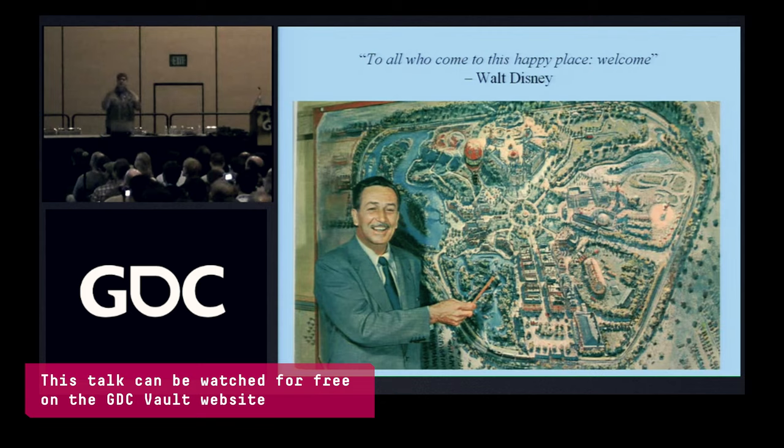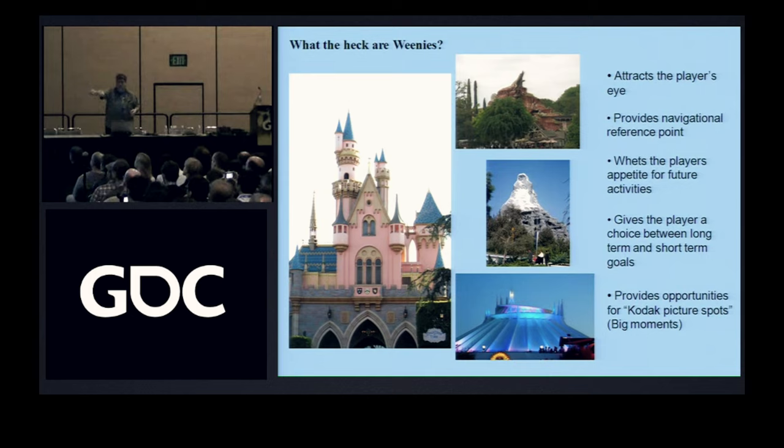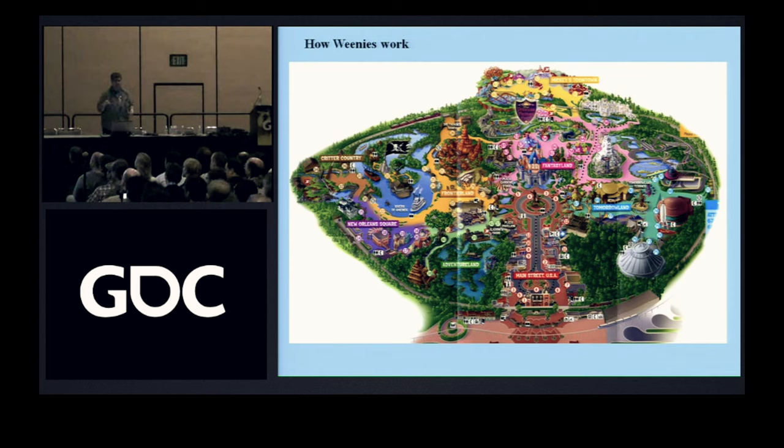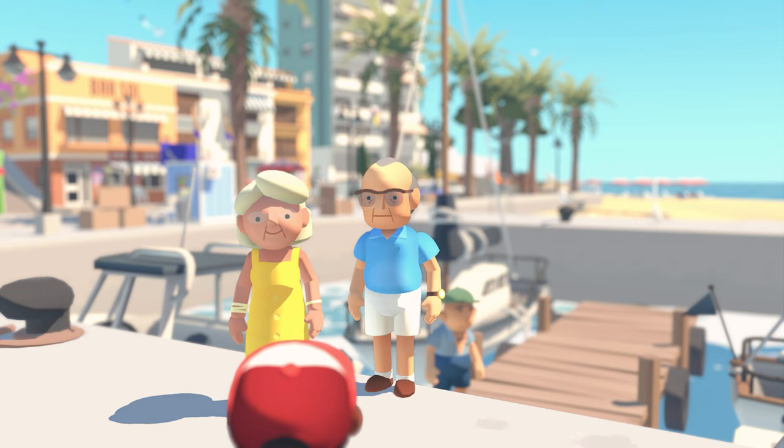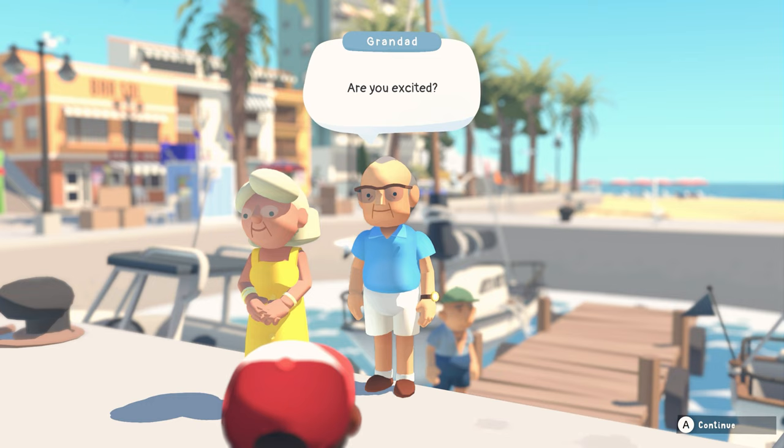The key learning I took from it was what it has to say about weenies. Weenie was the term used by Walt Disney to describe landmarks in the park that are designed to be visible from a distance, to not only help people orient themselves within the park, but also understand and get excited about where they go next. This idea is used throughout the design of Disneyland as a whole, and helps people stay engaged in exploring everything it has to offer, and always feel like there's loads more cool stuff to do.